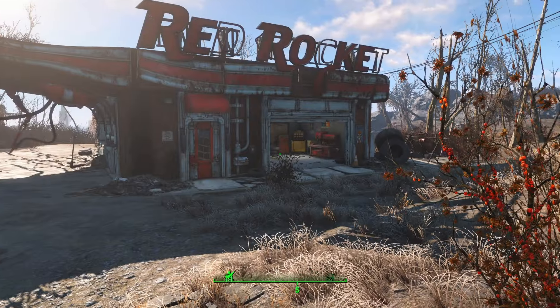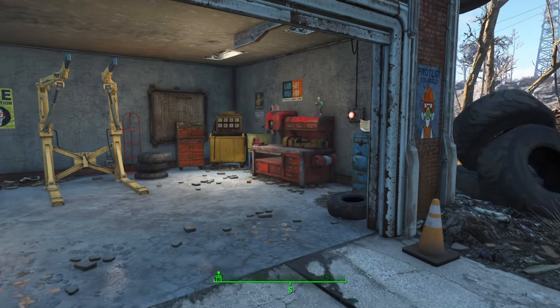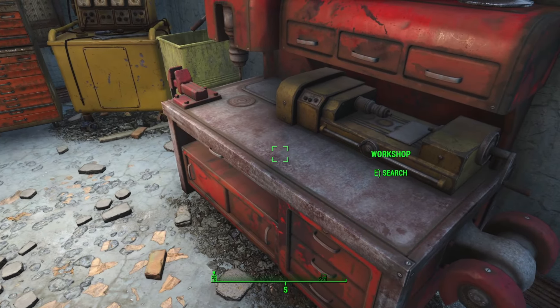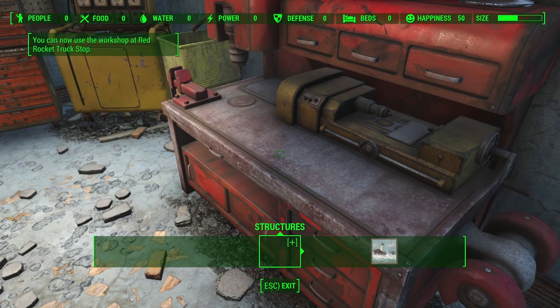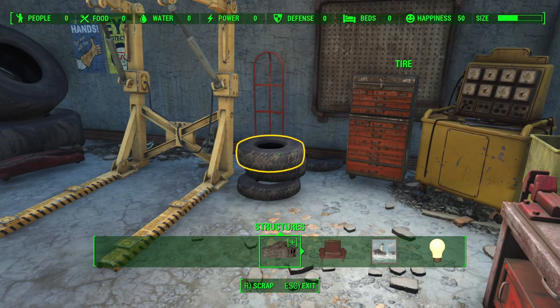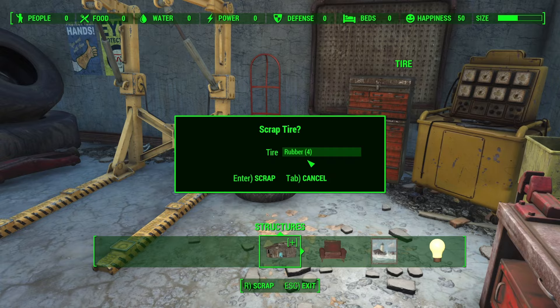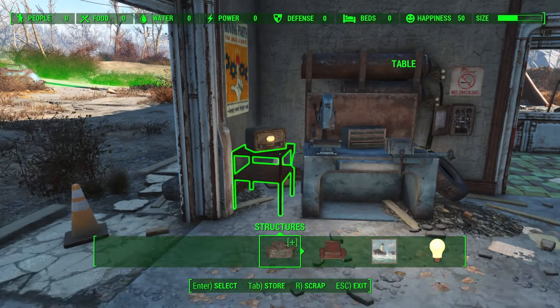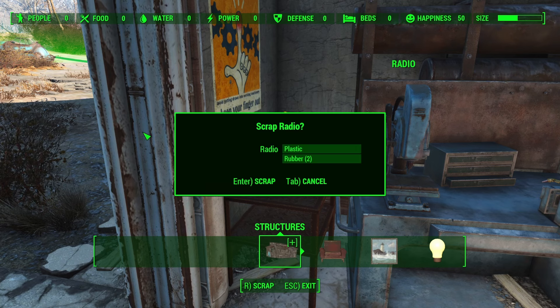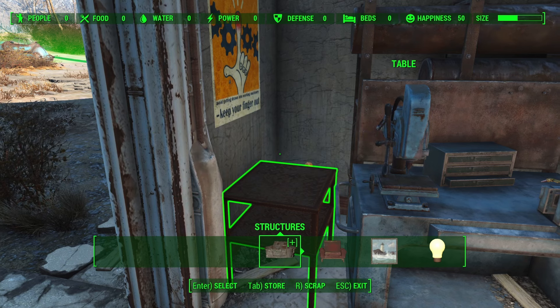So here at the Red Rocket, we see that we have another workbench. We can actually claim Red Rocket as a settlement. And while we're here we can quickly do some scrapping. I hear a radio — need to definitely scrap that. Luckily it's playing classical music.